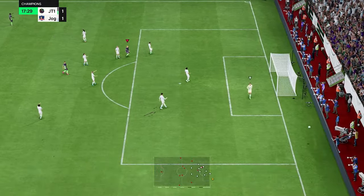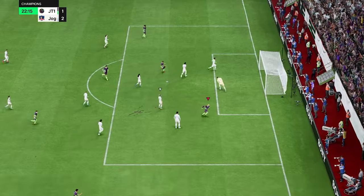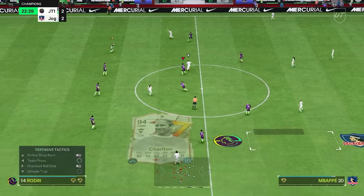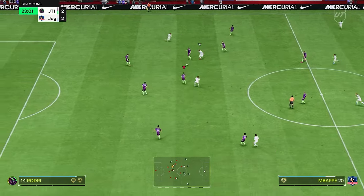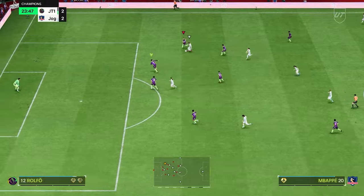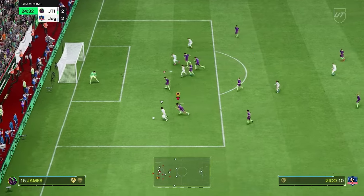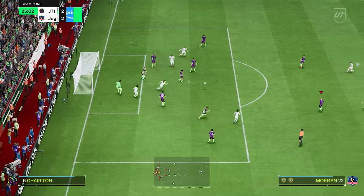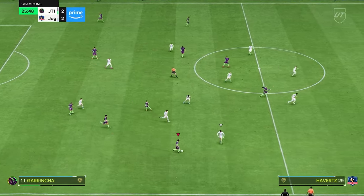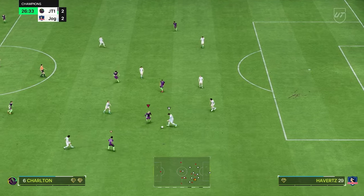We're going to try it from distance just to see. 5-star weak foot - absolutely killing it, that's what we want to see. I must admit I wasn't a big fan of the card design. I feel like the icon card is that slight bit better just because the colour scheme works. I think in more of an orange tint it could have worked for the heroes, but it looks pretty good. I cannot wait to try out that Cruyff card as much as we know how good he truly is.